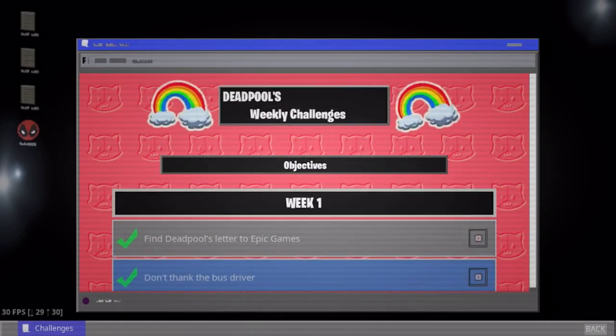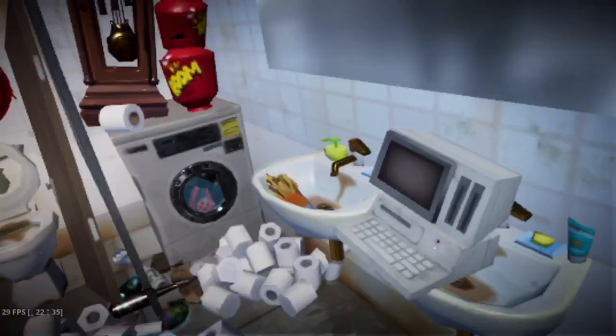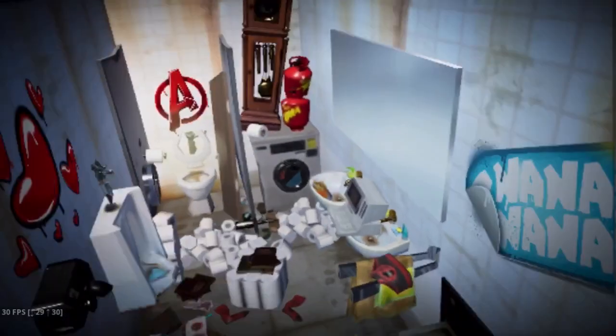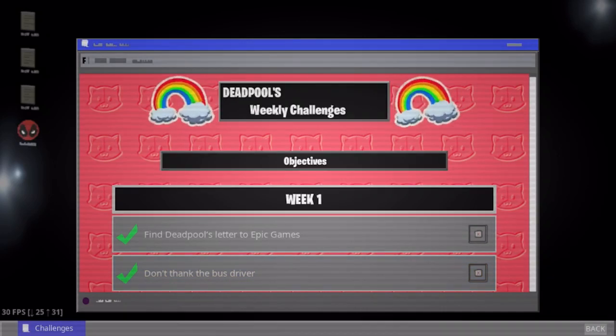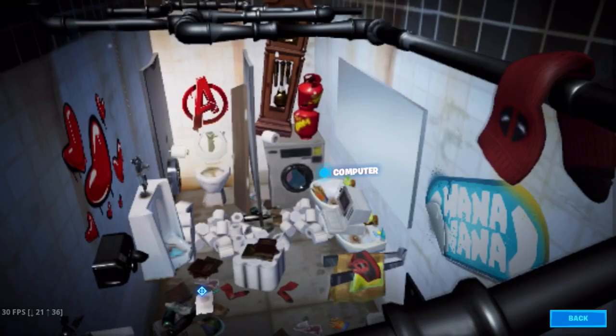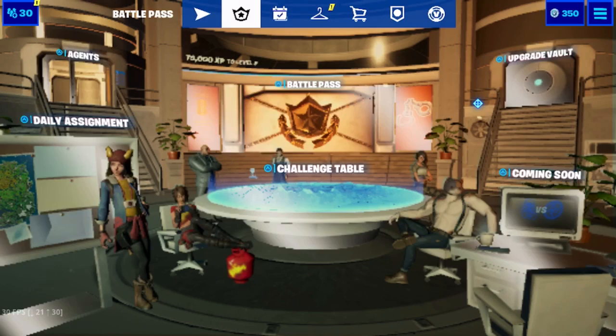So there are Deadpool challenges, weekly challenges, and objectives. The first one is to find Deadpool's letter to Epic Games — you click on the little letter and click OK, you've found it. The second challenge: just don't thank the bus driver. Just play a regular game of Solos or anything you want.